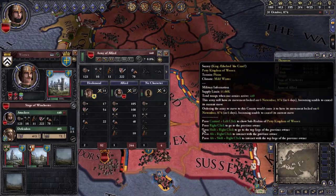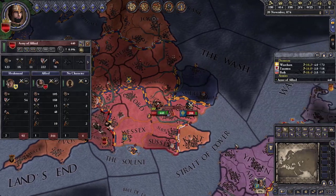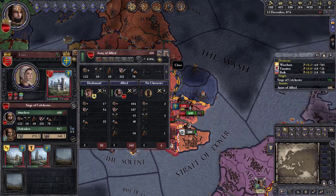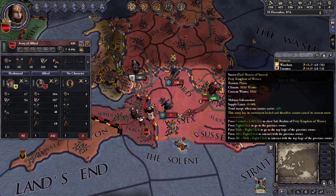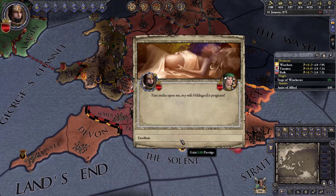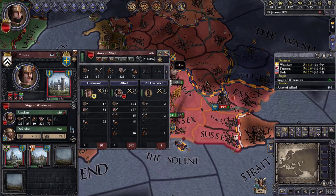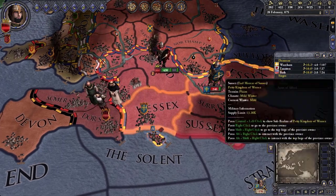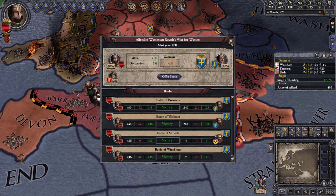Let's try to chase down his armies and maybe capture him. I'm at a negative 1% war score even though I've won so many victories, because he controls the Wessex territories and I don't. I've got to get back to besieging. Let's go to Oxford and besiege there since I don't have enough troops to besiege Wessex directly.